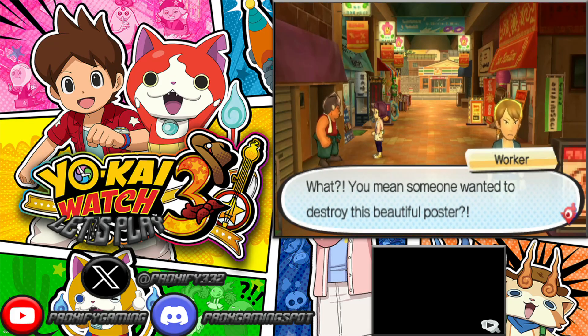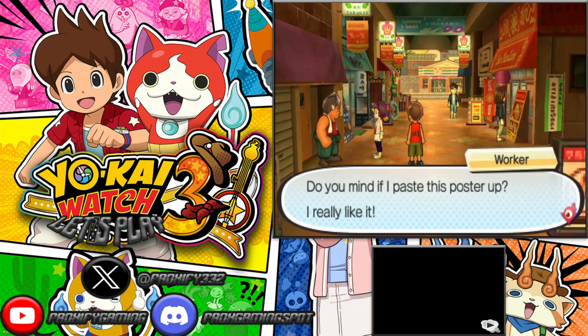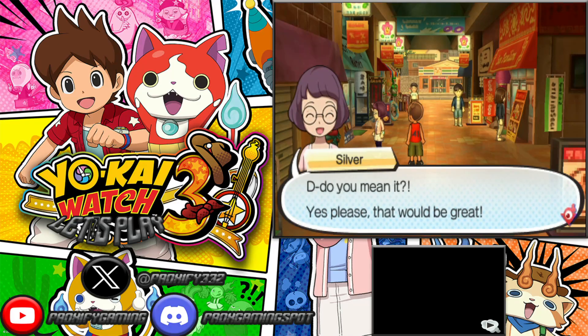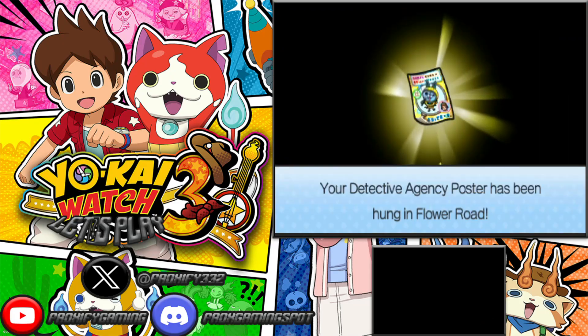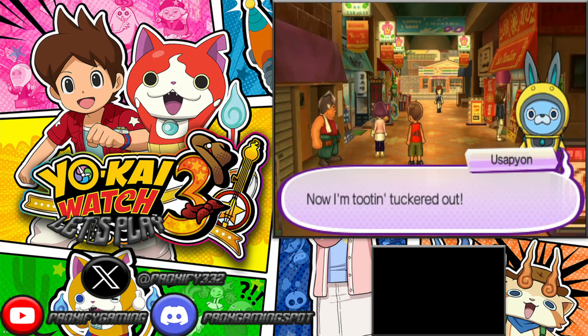This guy basically has short-term memory — he completely forgot about everything that happened here. Well, of course, the man literally got possessed by a ghost. There we go — that should be the last of the posters. Now it's time to head back home and get a little sleep.